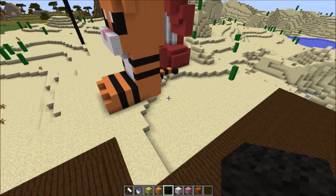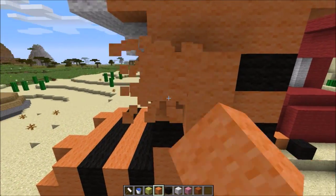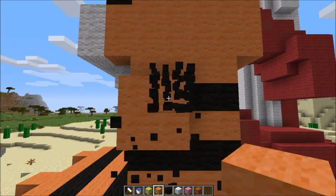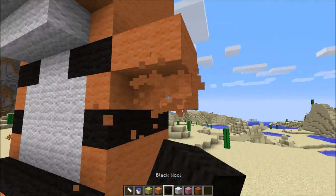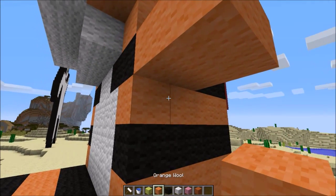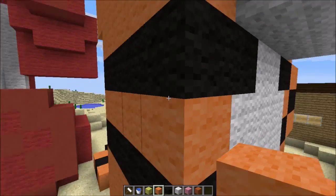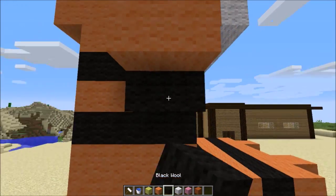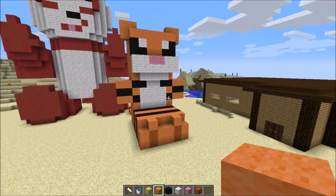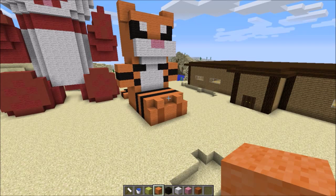You got yourself a nice kawaii tiger. Just make some arms and you'll be good to go. I'm simply going to make the arms like that. And that's how you make a kawaii tiger. Thank you guys for watching my video — please subscribe to my channel, and I hope you guys will like this video. Peace.